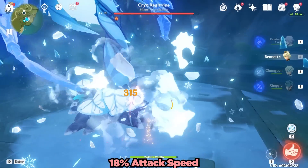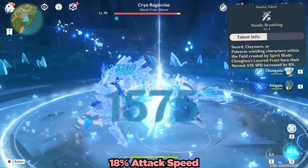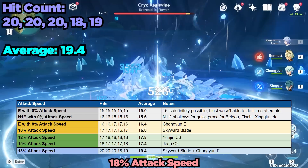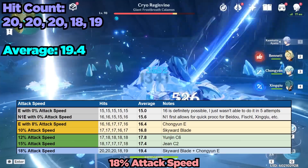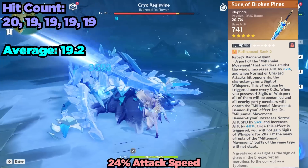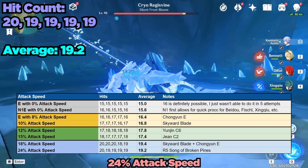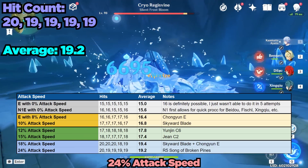Now we have the next tier — this one really felt like an outlier, and frankly things start getting wonky beyond this point. With 18% attack speed from Chongyun's E and the Skyward Blade, my Ayato did 20 slashes 3 times in a row, jumping up 2 additional slashes from the previous highest of 18. However there was also one instance of 18 slashes and one of 19, demonstrating the large variance. With 24% attack speed achieved with a Refinement 5 Song of Broken Pines, I managed mostly 19 hits with a single 20-hit sample. Regardless, from 18 to 24% attack speed we're in the 19-ish slash range.